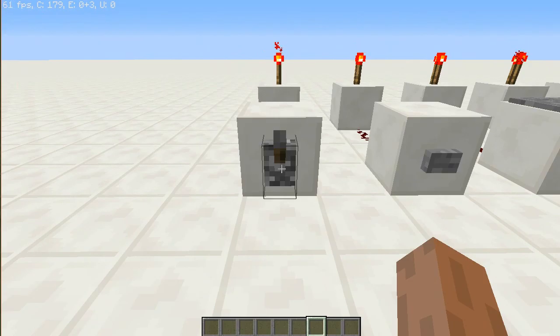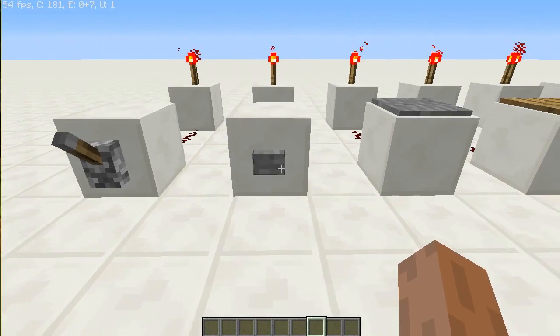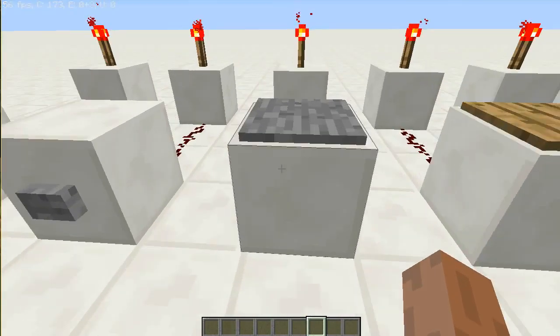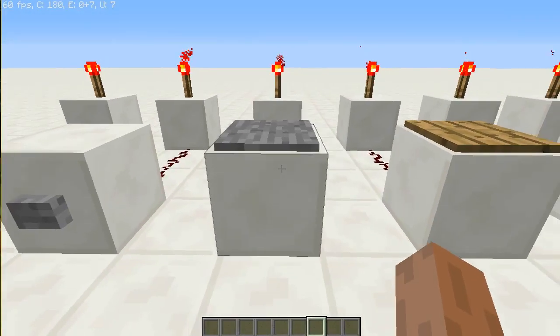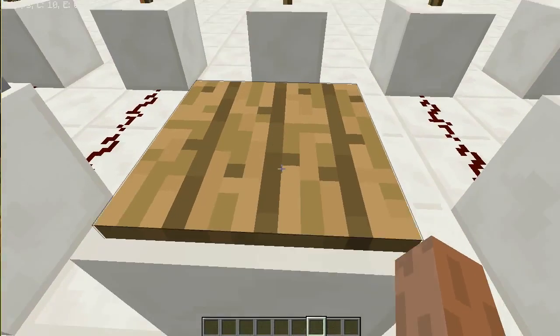Moving on from that, these are redstone input devices. I will have a lever, a button, and a pressure plate on which you can stand on.